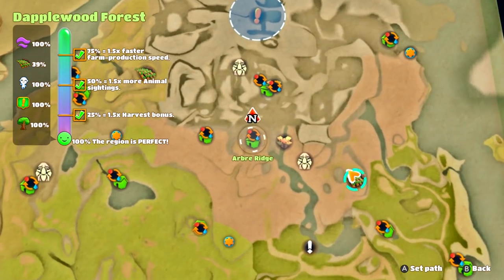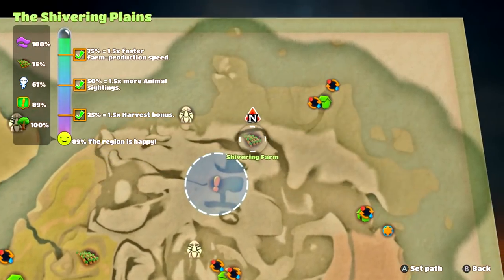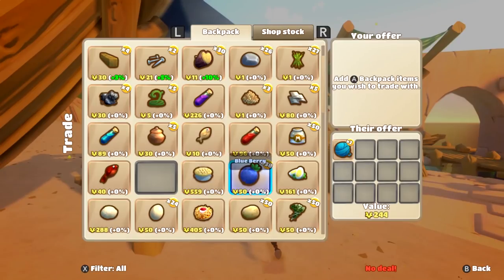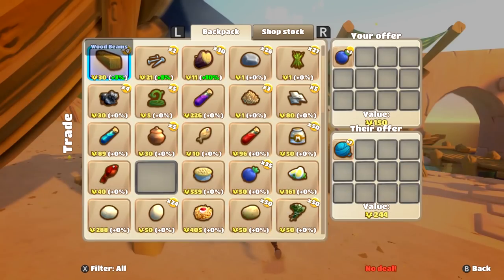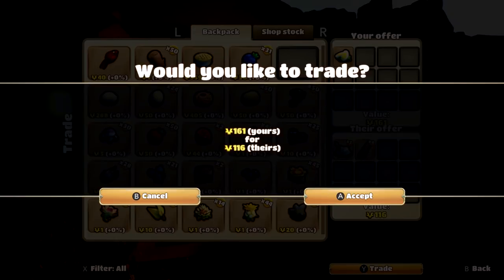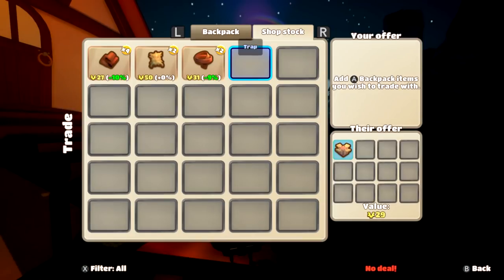On the map you can also see the location of all the tradespeople — people you can exchange your items with for other items — as well as your own farmlands, quests, murk, and other points of interest. The economy is by exchanging materials; there's no money in this game. You don't go to a tradesperson and buy stuff — you trade with what you have in your backpack. It was weird at first, but it was kind of good after a while. There's no money currency, but items do have a value you can see when trading.